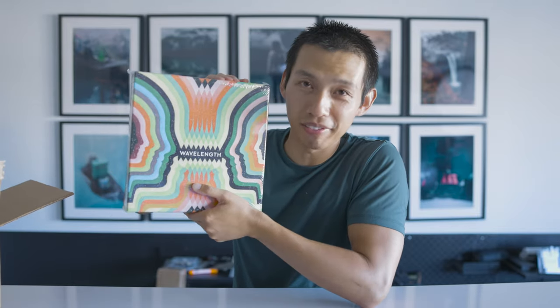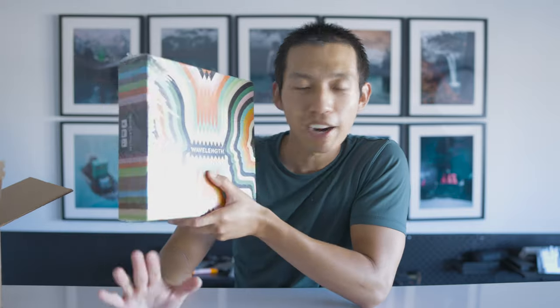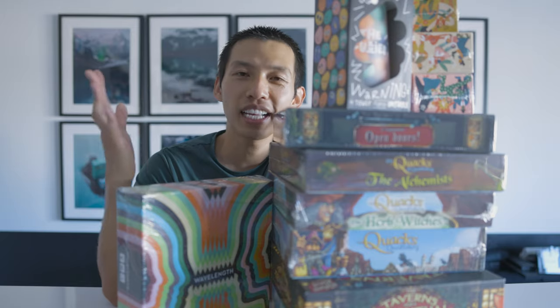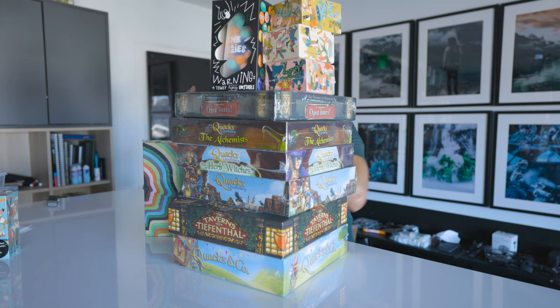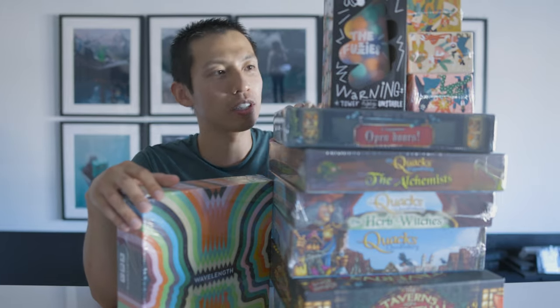One of their dexterity games — this might be the first dexterity game that I have — this one is The Fuzzies. Look at these little plushies inside. And this is actually how I first knew of CMYK: because of Wavelength. You all know how I feel about this game — it was one of my top five party games. Every single person I've introduced Wavelength to has had a blast. If you're looking for party games, you can never go wrong with Wavelength. And lastly, a spin-off of Quacks — Quacks and Co. Thank you so much to CMYK Games for sending me all these incredible games.